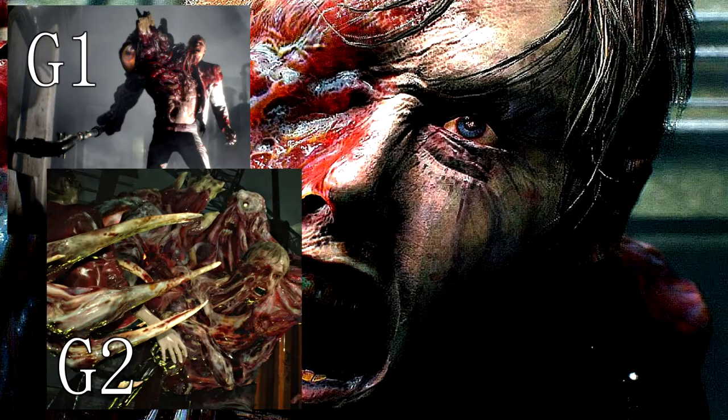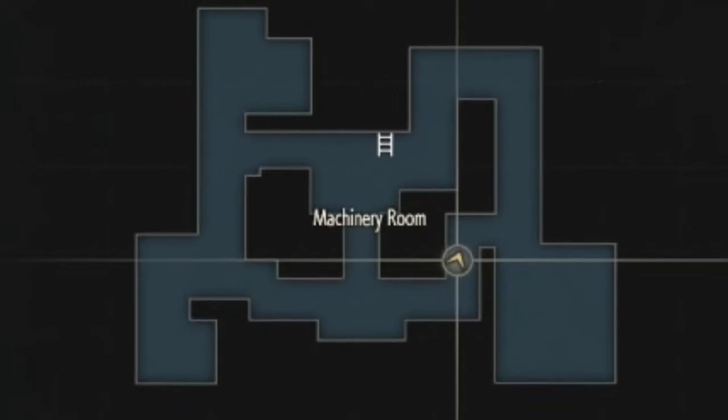You basically have Birkin following you around the entire game, just like the original, going through the different states of the G-Virus — Stage 1G, 2G, 3G, 4G. The G-1 fight with Birkin in his first stage of infection — I want to say it was a lot like Pac-Man. The arena is set up almost like a maze, and in each corner is a supply area. I thought of those as the big nodes in Pac-Man — when you get them, you can turn on the ghosts. So I thought it was similar to that.